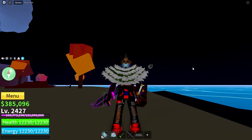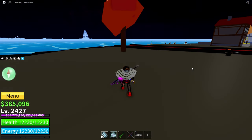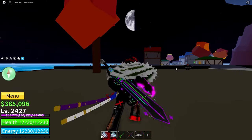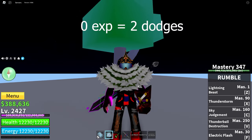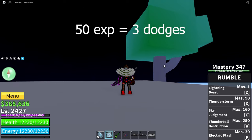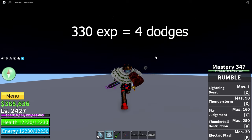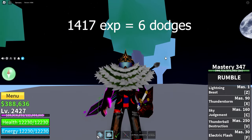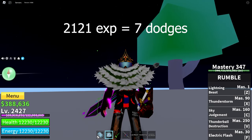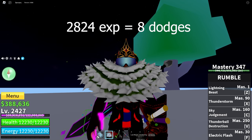So to get dodges, you need observation or instinct XP. And to get that, you dodge — every dodge that you do gives you 1 instinct XP. As soon as you get instinct, you start with 2 dodges at 0 XP. You get an extra dodge at 50 XP, another at 330 XP, a 5th dodge at 815 XP, a 6th at 1,417 XP, a 7th at 2,121 XP, and the final dodge at 2,824 XP.